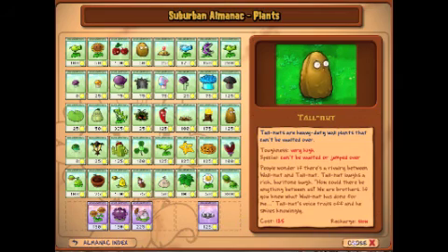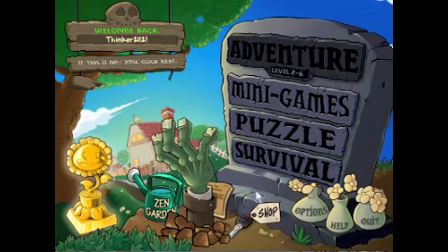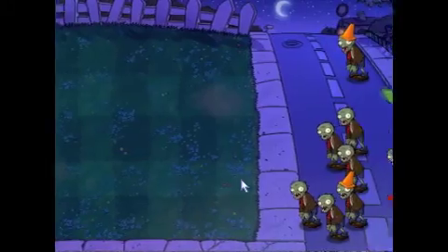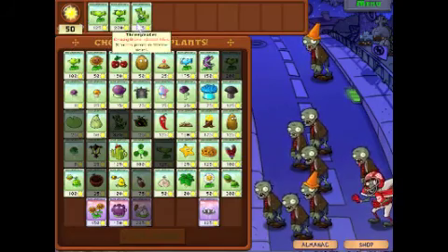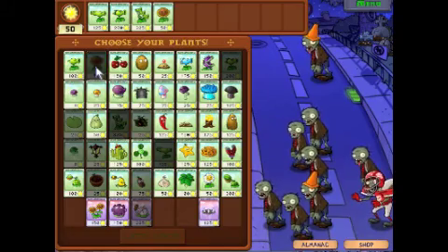Okay, so that's it for the latest edition of the Suburban Almanac. Let's kill more zombies. Crazy Dave has a theme here — not intentionally, I'm sure. I don't know how many things he actually does intentionally.